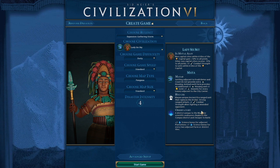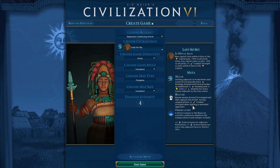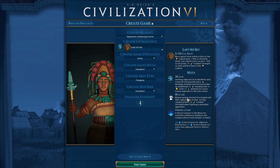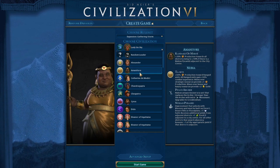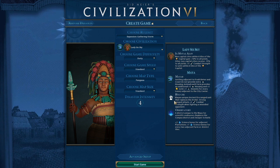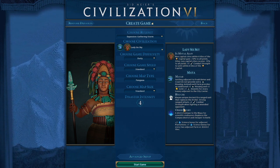The Hulche is a Mayan unique ancient era ranged unit replacing the archer. It's three combat strength stronger than the archer and also has plus five combat strength when fighting wounded units - basically plus eight over the normal archer. That's a power level comparable with one of the strongest early game units, Nubia's. It's even stronger actually, though Nubia gets more mobility. This is the defensive version - not made for domination, but two or three of these within six tiles of your cities is very strong.